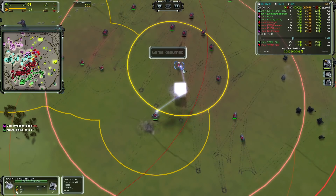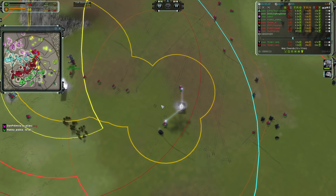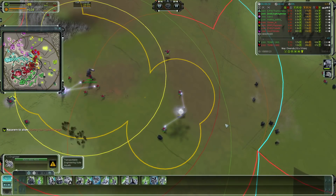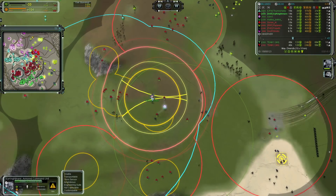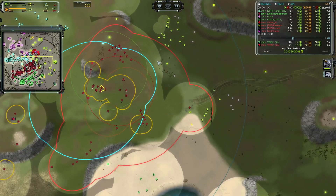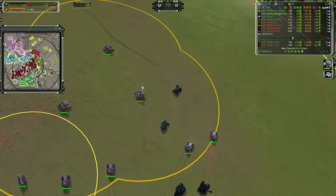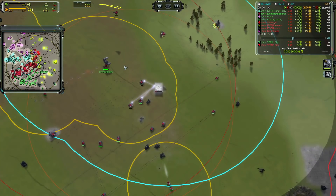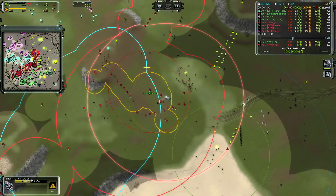There are now sparkies out on the field for Icy Nightmare. Sparkies have a higher build power of 17 versus a normal T2 engineer at 12, but they can only build defensive structures — things that shoot, shields, or TMD. It has specific buildings it can build, but is a very useful unit. He's going to build a triad and I wouldn't be surprised to see him build more triads, maybe even a shield generator on the front, to give himself a point to anchor his units to.